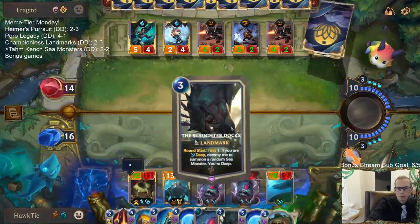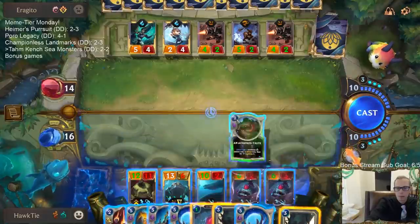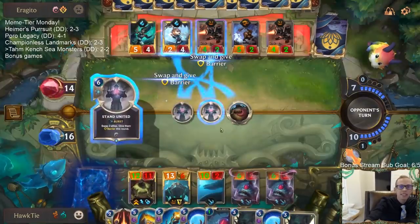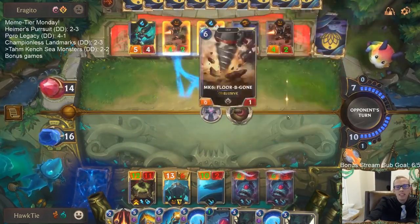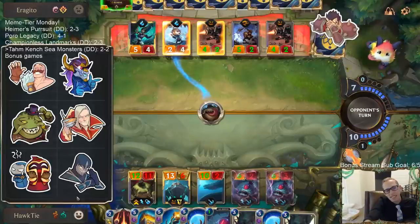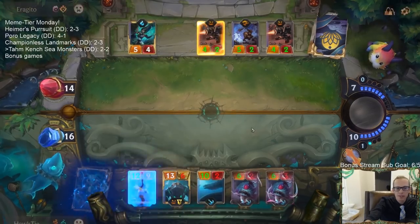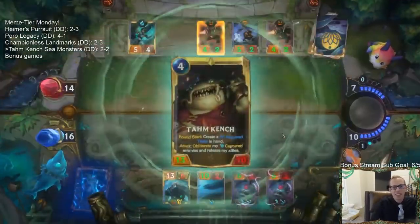Where there's a will, there's a meal. Stand United with Karma doesn't work because he cast two Stand United — you just put them back where they were. Unfortunately that doesn't work. Good try though, good try.